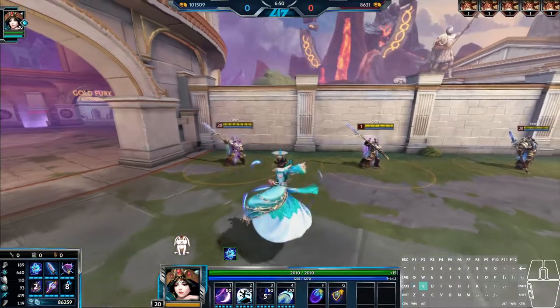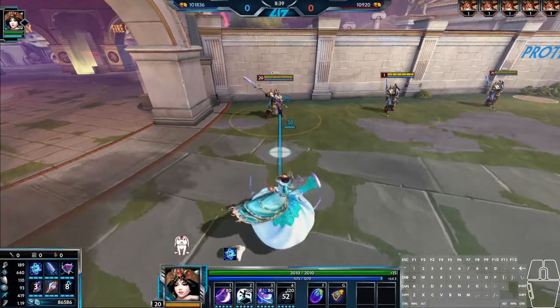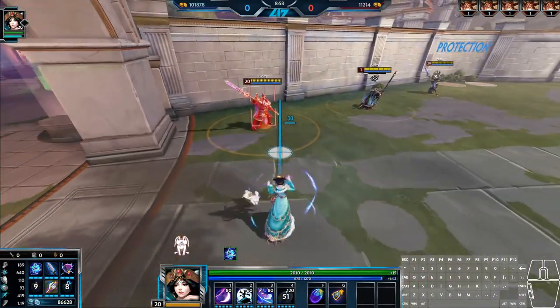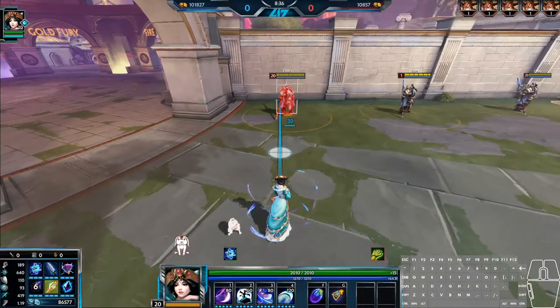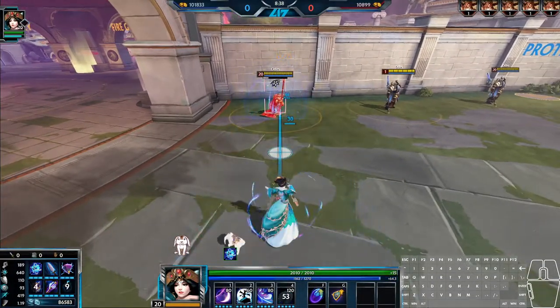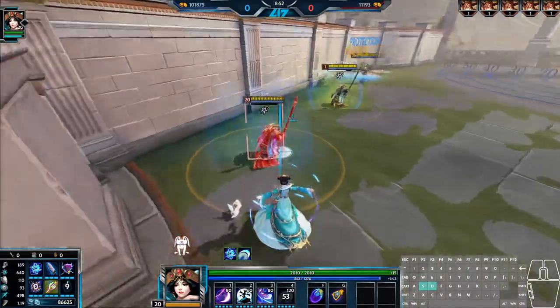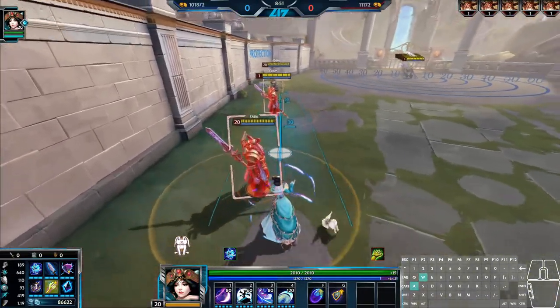Chung-Gah's ultimate has her fire a fast-moving wide projectile in front of her. This projectile damages and stuns all enemies hit, and upon colliding with an enemy god, the stun is increased by 1 second, stacking up to 4 times for a massive 5-second stun. The duration of the stun is only increased for the enemy most recently hit by the ability. So if you hit 5 enemy gods in a line, the first target will be stunned for 1 second, the second for 2 seconds, and so on.